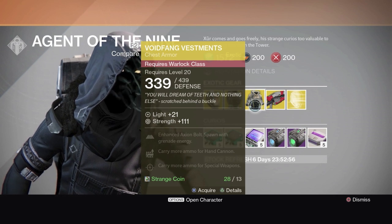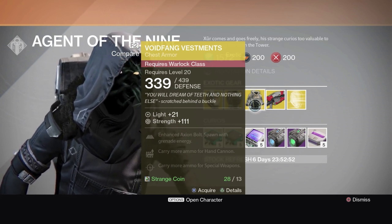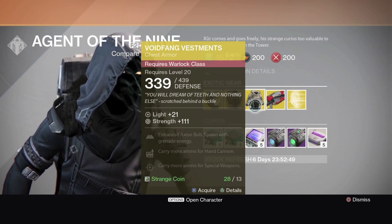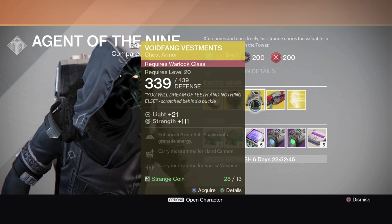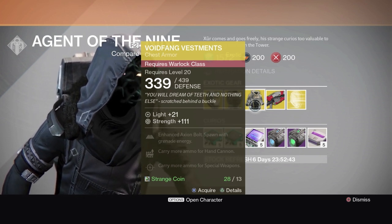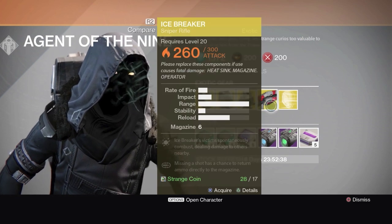Voidfang Vestments, Warlock class. Level 23, 39 attack. Enhanced Axion Bolts, spawn with grenade energy, more ammo for hand cannons, more ammo for special weapons. I'll take a look and see what I have in my vault for the Warlock — maybe I want that instead of the Sunbreakers, because they've had Sunbreakers every week.